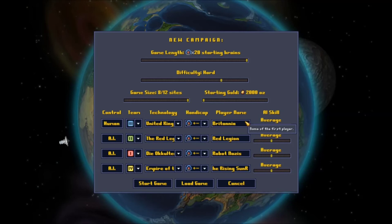We're playing as Britannia, which is Britain, the United Kingdom. The Red Legion is obviously the USSR — I don't remember what they are in this game, I think they're like zombies or undead or something. And then whatever it is in German, they're basically robot Nazis. And then the Empire of the Rising Sun, which is like a very techy Japan.